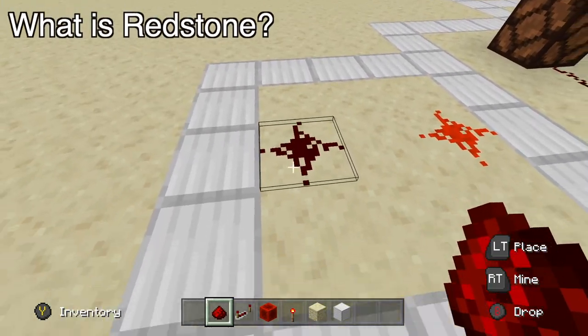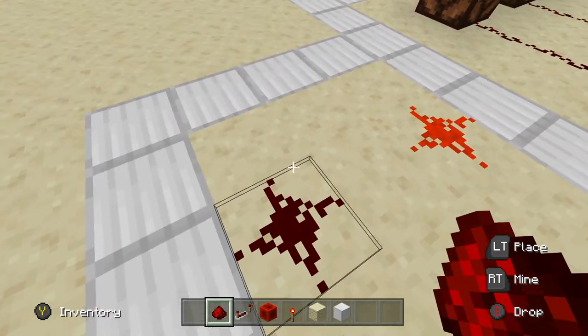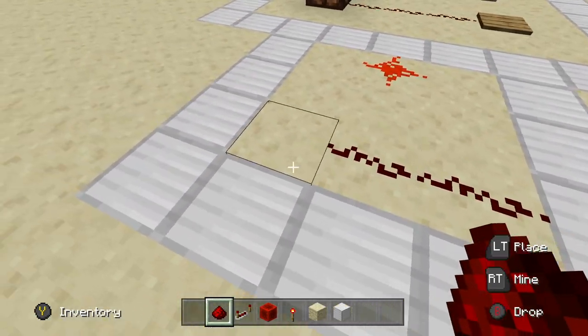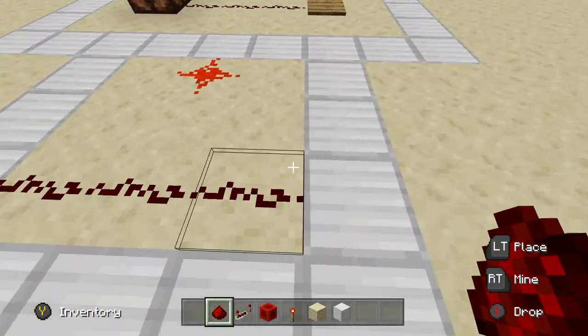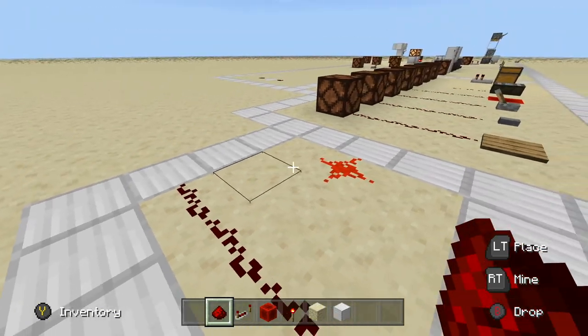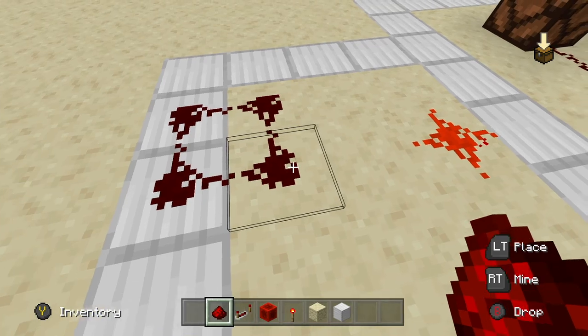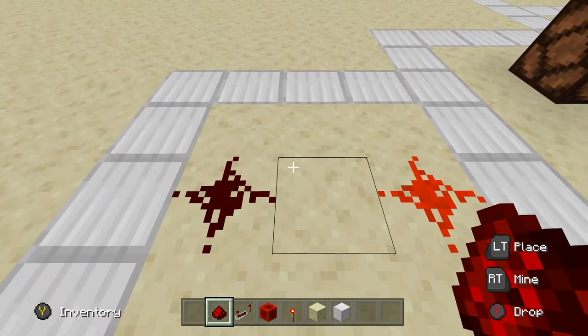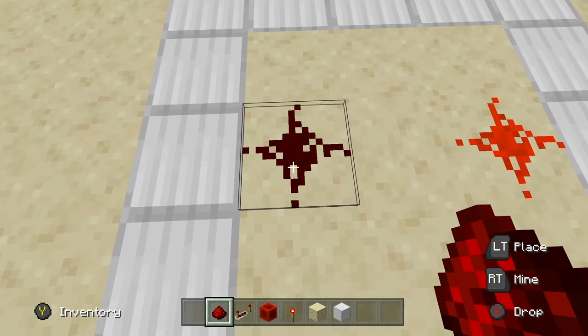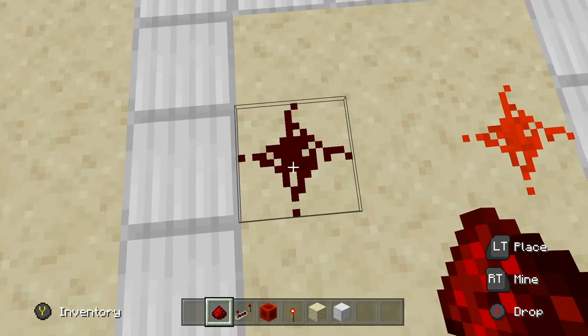So the first thing I think we have to do is give a definition to what redstone actually is. To me, I like to think of redstone as like electricity in real life. Literally in Minecraft, redstone is just like a line of wire like this, and you have to find a power source to power this line of wire, and then it'll carry the electricity to a block, and then that block will perform a function. That's kind of my definition — I like to think of it as electricity in real life.